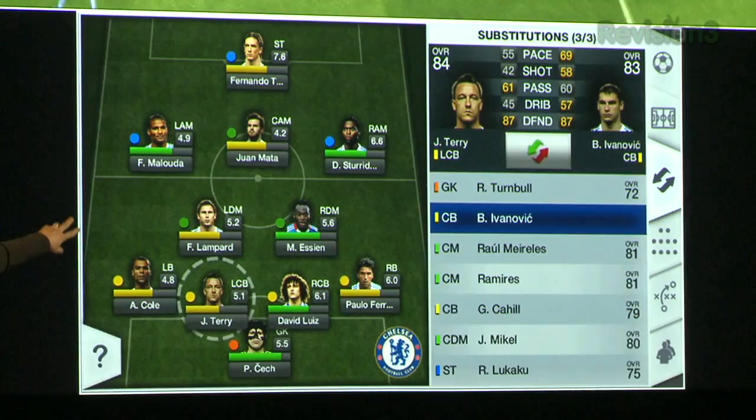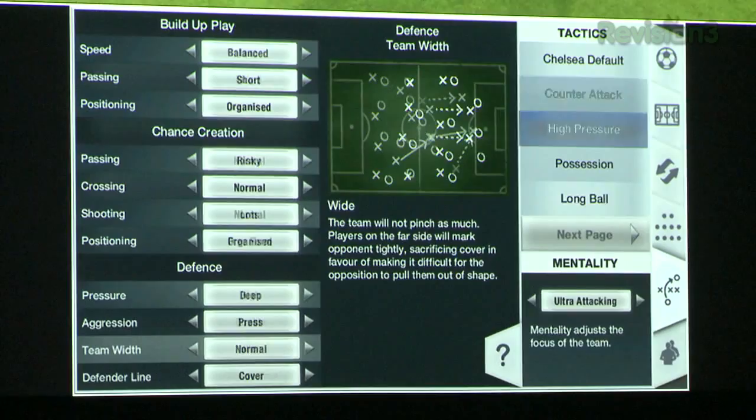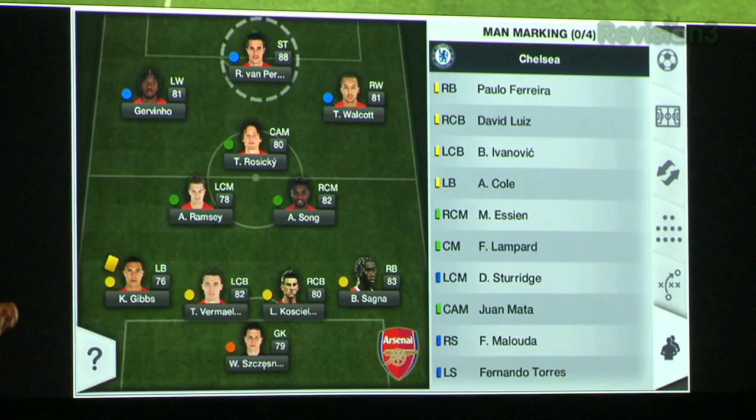The substitutions tab lets you make subs on the fly without interrupting the game — you can check a player's performance rating and so on. The formations tab lets you change formations on the fly, and similarly there's a robust tactics tab with millions of variations you can adjust while the game is running. Finally, the man marking tab lets you assign a marker to a danger man who's tearing you to pieces.